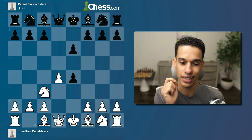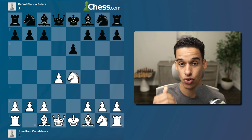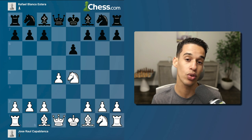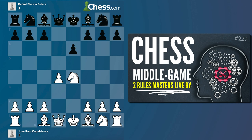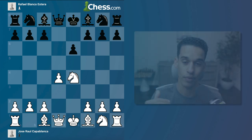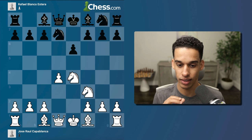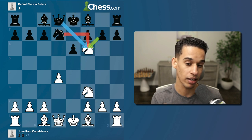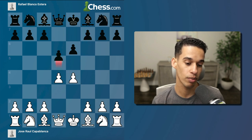Those of you who have been with me from the beginning should know why the move black just played, d takes e4, has strategic and positional drawbacks, and you should be able to come up with a plan to guide you through the rest of the game. If you saw our latest lesson about the principles of accumulate and convert, applying the principle of simplification should also make it easier.